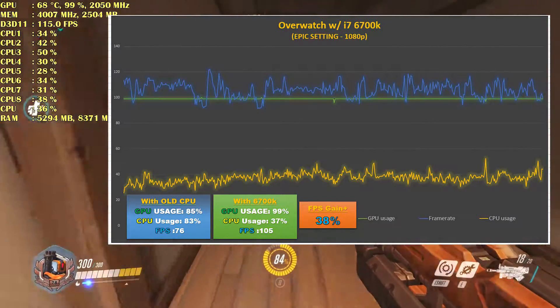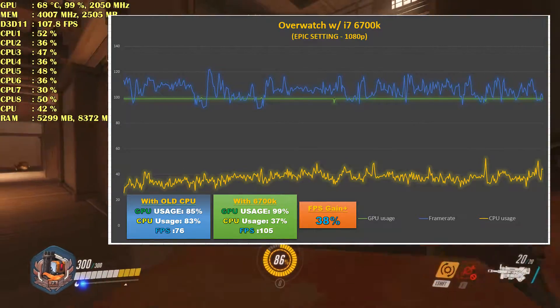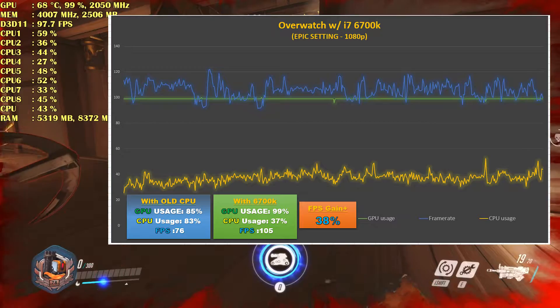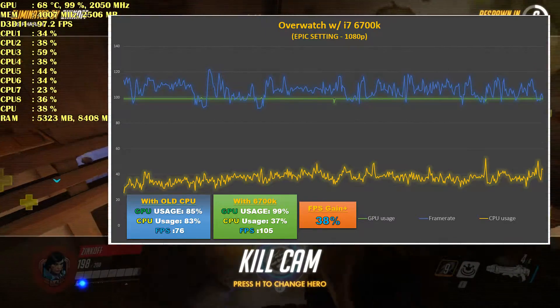Previously I was getting only 76 FPS and now I'm getting 105, so that's a big gain — that's like a 38% FPS gain from using the old CPU versus the new CPU, which is really impressive.